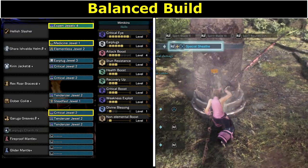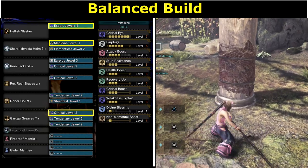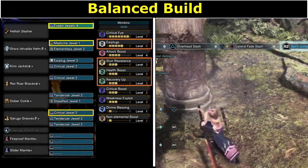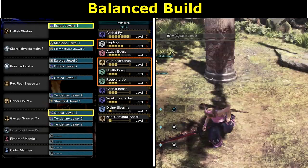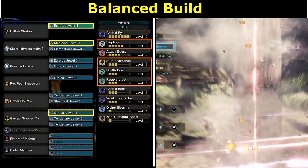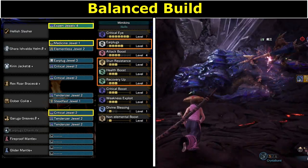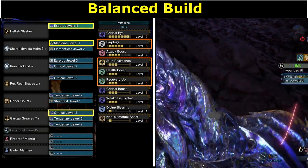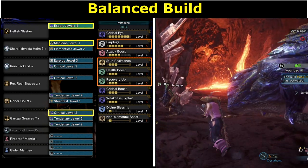My second build is more balanced with some extra quality of life adjustments. I've removed Peak Performance and Agitator, which aren't active all the time, and replaced them with skills like extra health, stun resistance, and earplugs. I personally find earplugs to be very useful as I frequently have other monsters invading my hunts, allowing me to deal damage during their roar wars. It also removes the frustration of being interrupted by a roar in the middle of Helmbreaker or on the last hit of a spirit blade combo. If you don't like earplugs, you could swap the charm and the decoration to Agitator or another skill of your choosing.